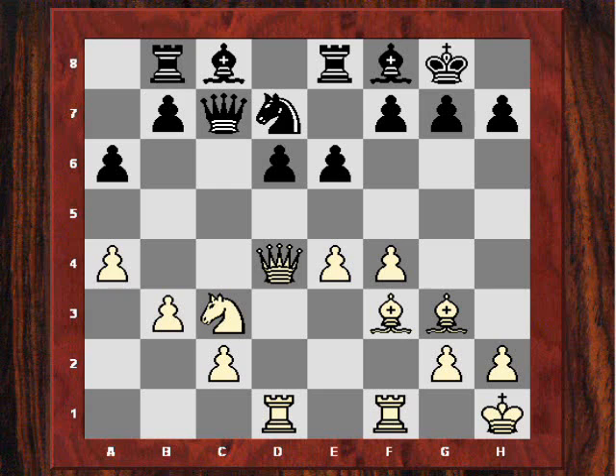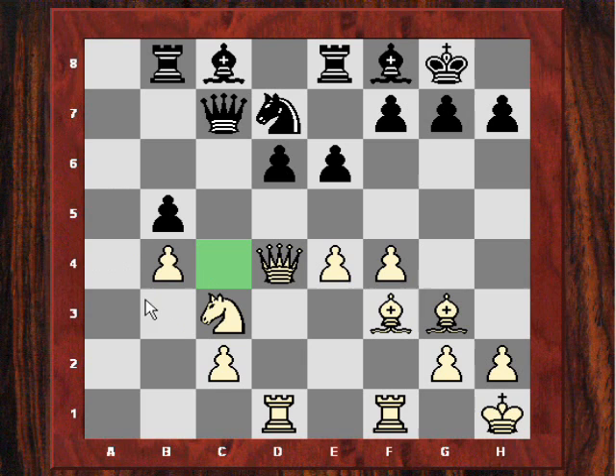Topolov tried to gain some queenside counterplay by playing b5. Adams played controversially on the queenside — he took on b5, then played b4. Normally this would leave a gaping hole on the c4 square; potentially black has Nb6 to c4, but it's not possible here because of Nxb5. Topolov, perhaps thinking this is unusual, plays g6 so he can get his bishop to that diagonal. The c3 knight is also a target because it has no protecting pawns.